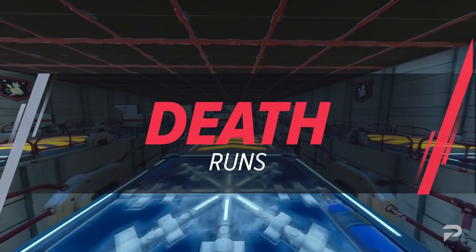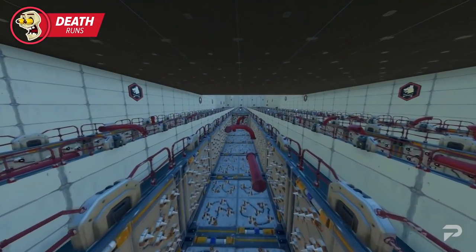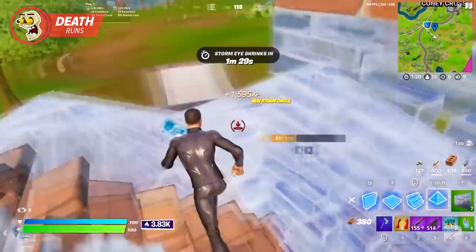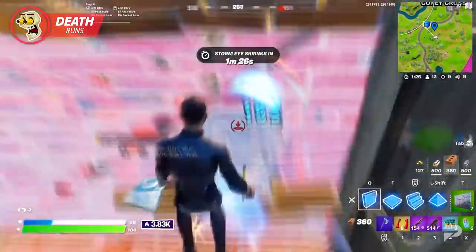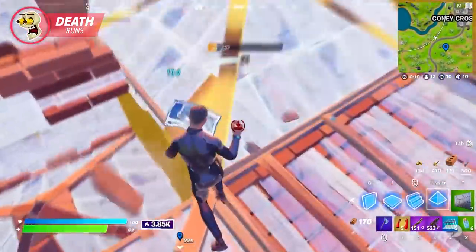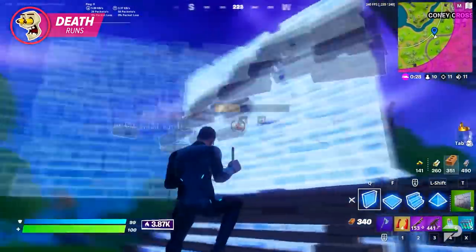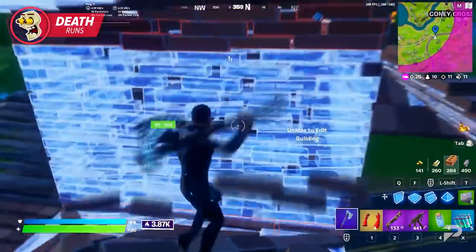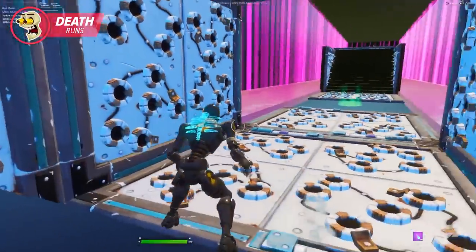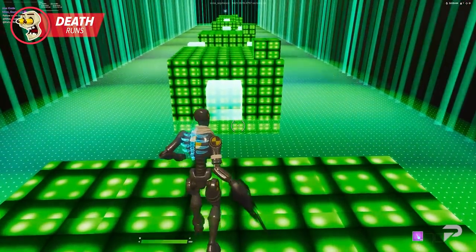Death runs aren't always spoken about — after all, the most you do here is run in one direction and dodge obstacles, so you aren't building and you aren't fighting. But death runs do have a good use: training your reflexes and reaction time. Many edits rely on you being able to land in a good position or an exact location after a jump, and you might also need to place an edit down quickly, so your brain needs to be in tip-top shape — receiving situational information and reacting to it in an instant. The obstacles themselves are good to test your reaction time. The longer you go without getting killed means your brain is adapting to the constant changes, anticipating danger and reacting quickly to avoid it.